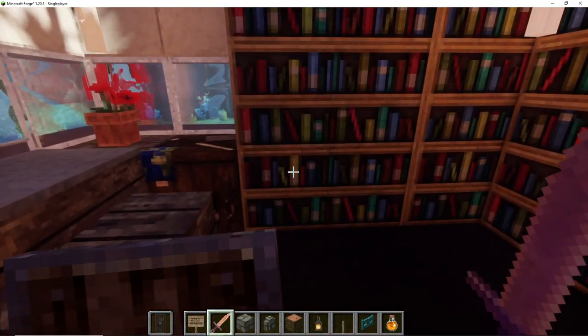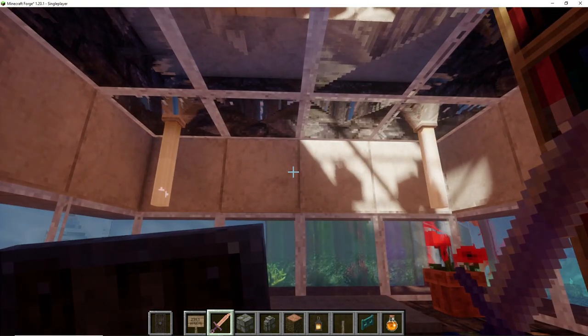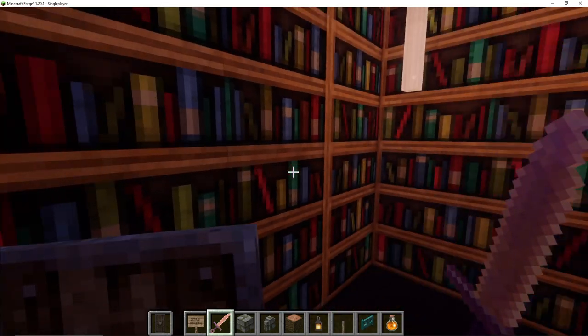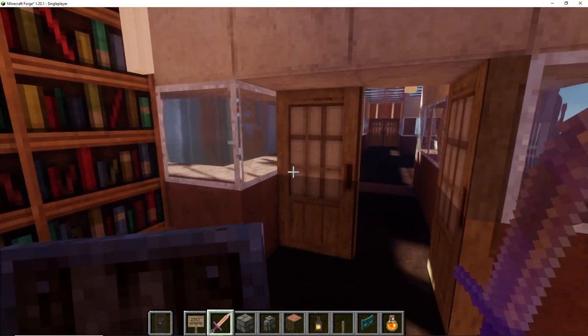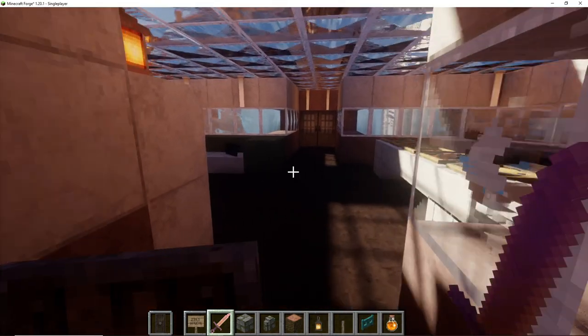Going this way we have our study. I guess most of my builds will have the same elements - study, bedroom, workplace and so on. Look at the coral - now at least the coral looks like coral. The graphics were a bit different before I put this texture pack in.